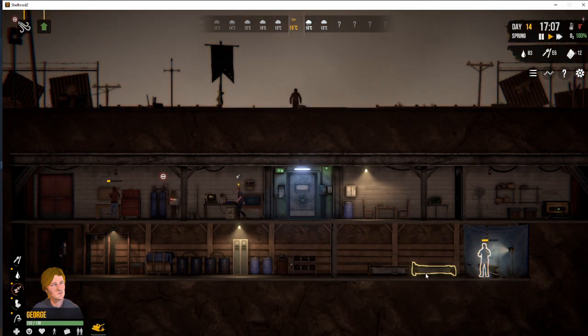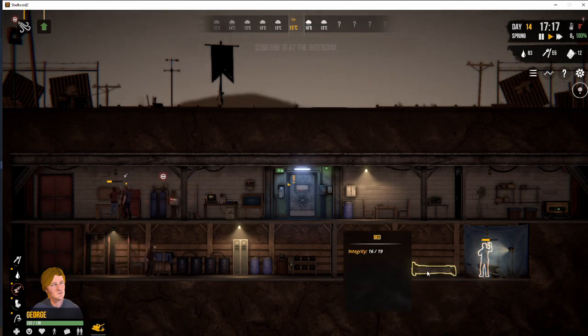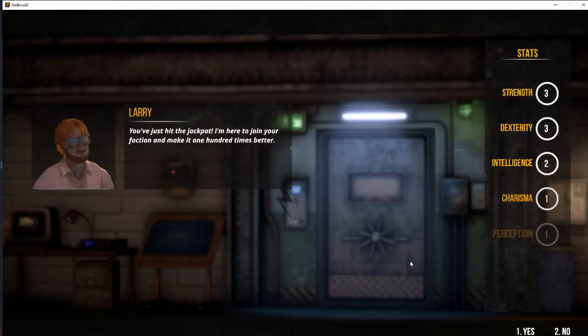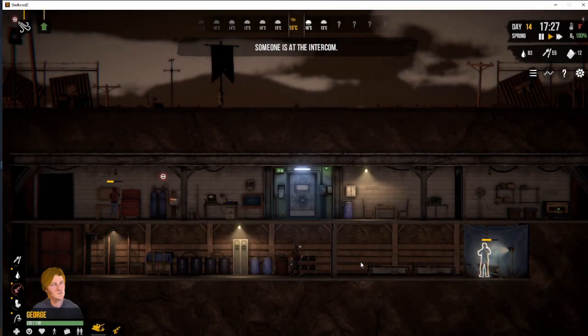George needs some sleep, so we can send him to a bed after he's done his deconstruction work. Right, we've got someone at the door — have we hit the jackpot? I don't think so. 3-3-2-1-1-1. No.